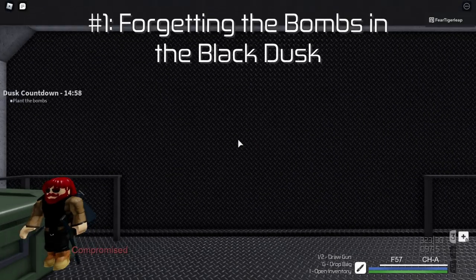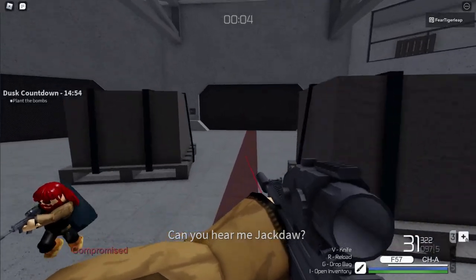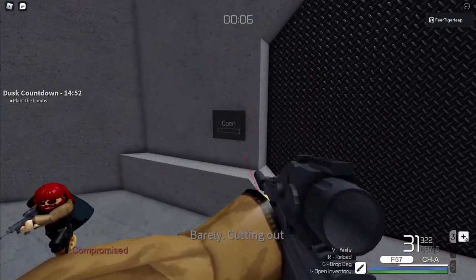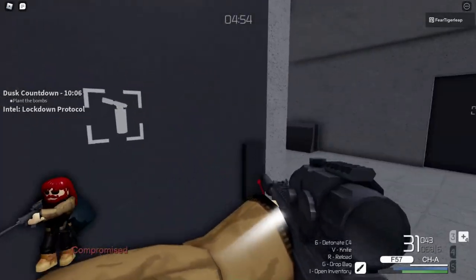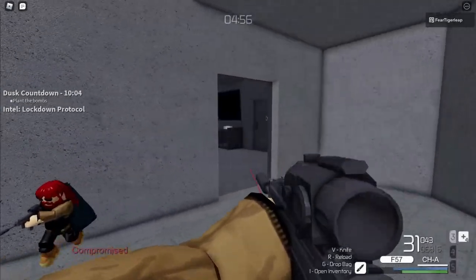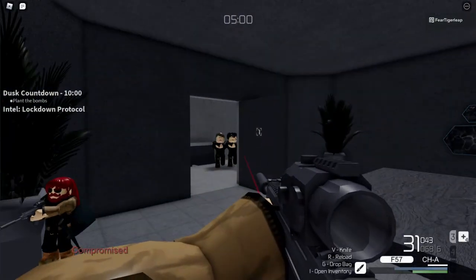Number 1: Forgetting the bombs in the Black Dusk. Sometimes you're about to plant the bombs only to realize that you don't have any because you forgot to grab them from the elevator. This actually happened when Hunty and I were practicing for the Black Dusk Legend Loud Guide, and we had to go all the way back to the elevator.